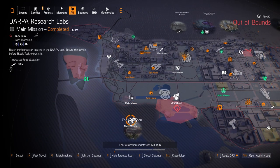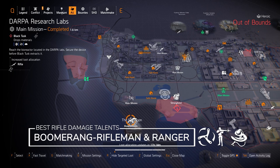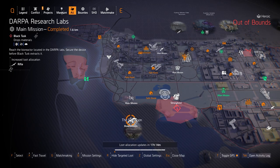We also got rifles at DARPA Research Lab. You can farm for the Diamondback or Merciless — those are the exotic rifles. You can also get a classic M1A; the best rifle damage talents on that are Boomerang, Rifleman, and Ranger. Or you can get the Baker's Dozen with Perfect Lucky Shot. That's about it for the West Side.